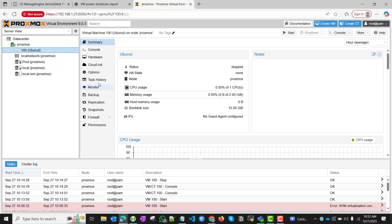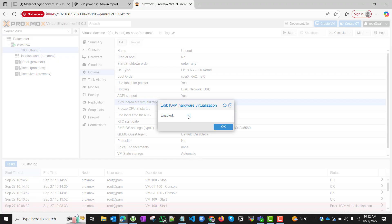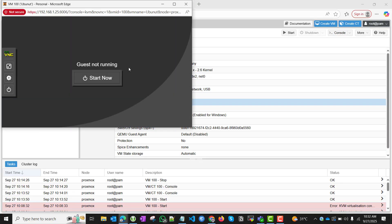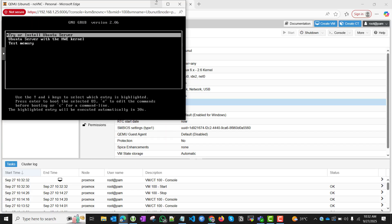Go to options. The option is the KVM virtualization setting. We are going to disable it. Let's try — I think this problem is resolved now.